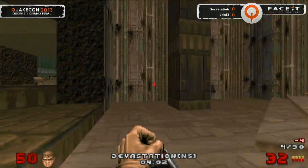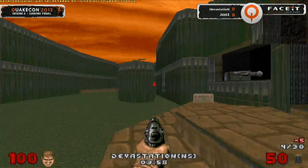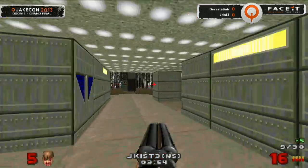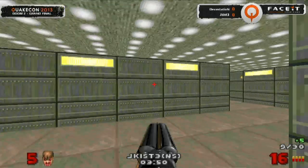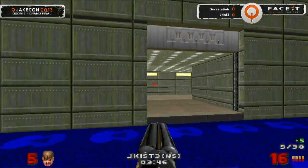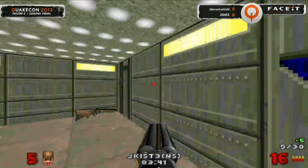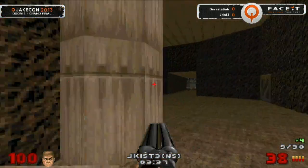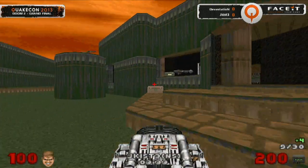Devastation can be found back there in the entryway — looking for another reload — but Jekist gets it. They're right at the top, just through that little hallway, trying to follow around. He's got 100 health. Surely there's got to be a kill around the corner for Devastation. Without any health pickups here, every point of damage dealt out is permanent. Devastation crosses through the corridor and doesn't get Jekist, but he has the reflexes — he can turn quickly back around and nail that frag in. Jekist still holding on to a lead, but it's such a tenuous lead at this point.